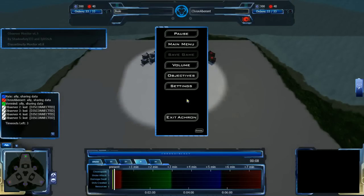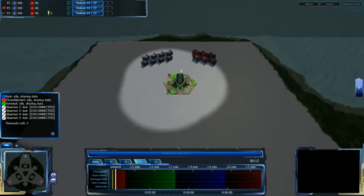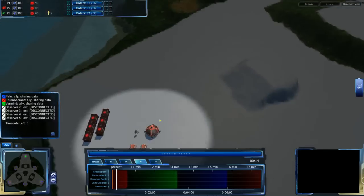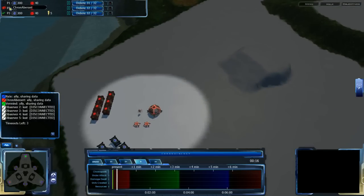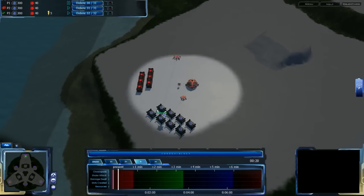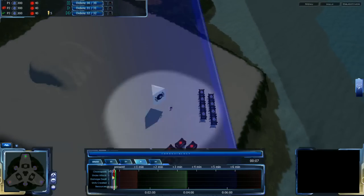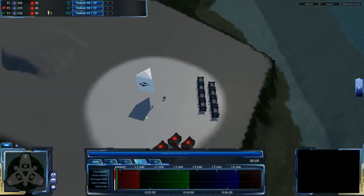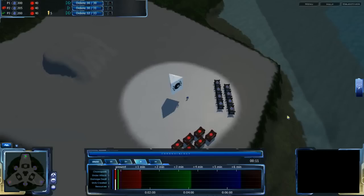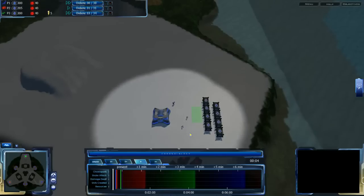I need to switch to the non-tournament display so I can show all three players. Vermind is at the top playing Vecgear. CronAverent is Red in the bottom left corner playing Grecom. Nail is still paused at the early start of the game — he is playing CISO. So we have all three races being played.